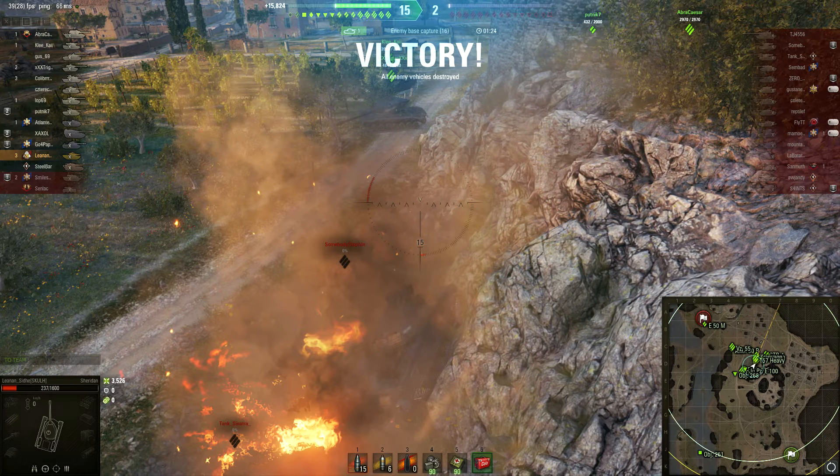Go for kills, but make sure you're going to get them. Wait for the enemy to slip up — don't make your mistake, make them make the mistake. From time to time you have to rely on your allies. That E50M cross shot was great, and the rest of the team just absolutely rolled over them. A 15-2 victory isn't even close, and we did really well — even the guys that died did really well.